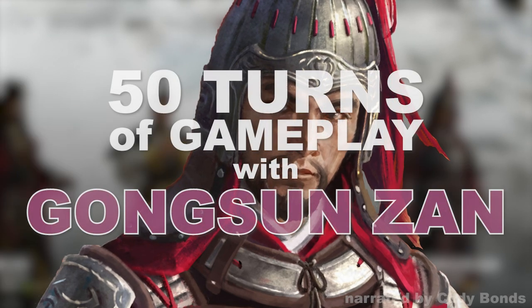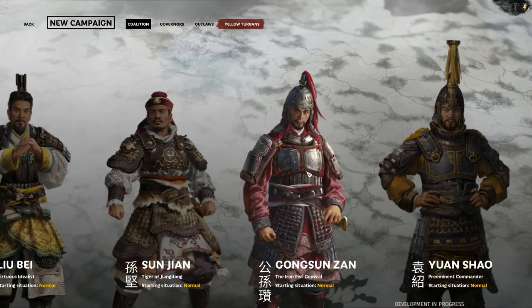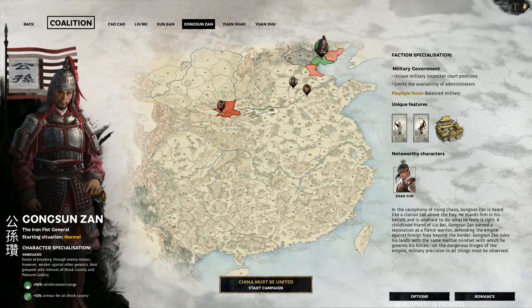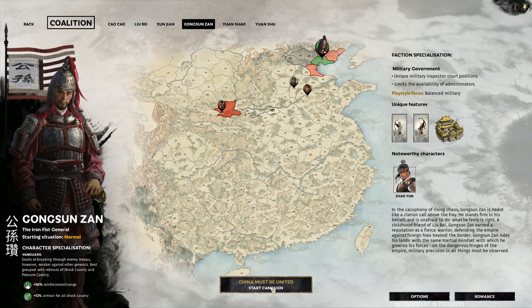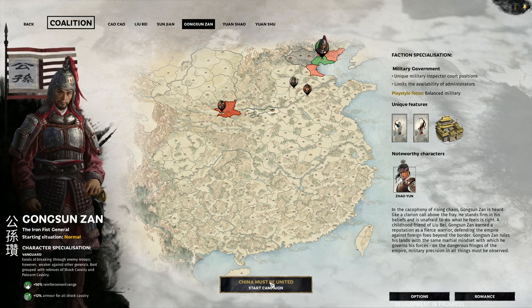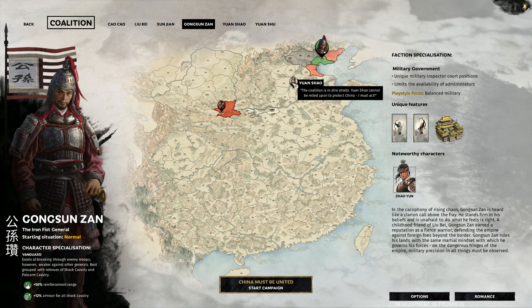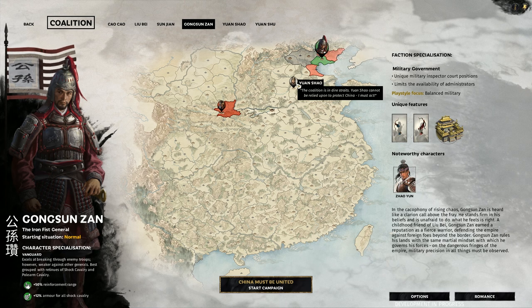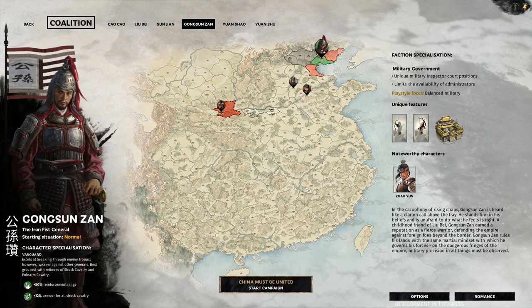Welcome to 50 turns of Gongsun Zan's campaign for Total War 3 Kingdoms. The Iron Fist General, the White Horse of the North. His campaign is labeled as normal difficulty, which is fairly accurate. He gets additional reinforcement range and additional bonus to shock cavalry charge, which makes sense considering he gets unique White Horse cavalry units that are shock cavalry as well as horse archers.